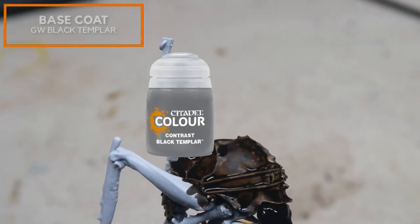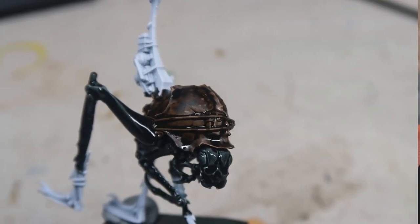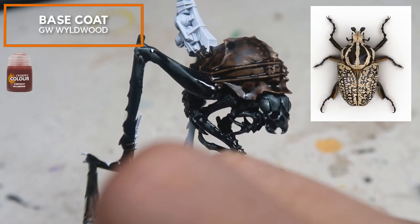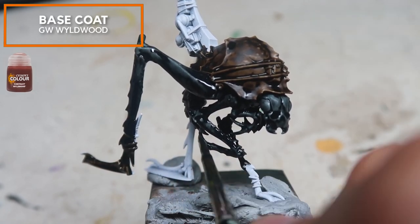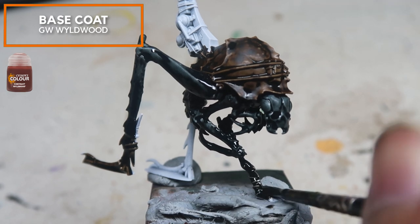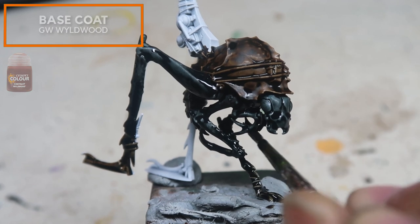Next up, we're going to be using Black Templar Contrast Paint. This looks very different from the Games Workshop box art, and we know that I like copying the box art. But this color scheme is heavily inspired by the Goliath beetle that exists in real life. So before you start painting up your Dustback Helamines, go on the internet, search up some crazy references, and let's bring them to life in the Warhammer 40K universe.